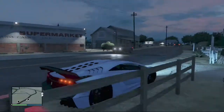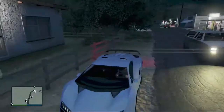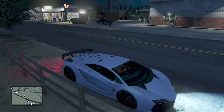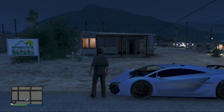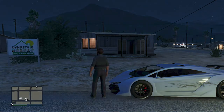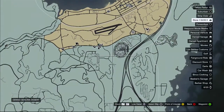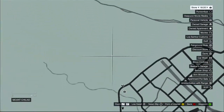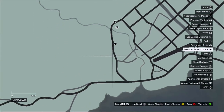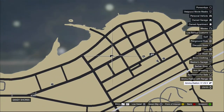Now let's get on to the second property, which is also located in Blaine County. It also has a two-car garage and it's priced at $121,000. This is located in Sandy Shores, right down the street from the other property. It has a gun store right next to it, but no Los Santos Customs, so it's in a little bit better location.